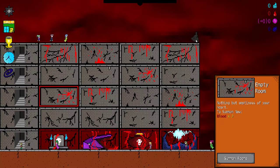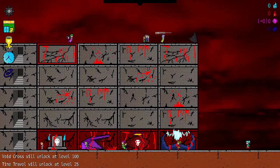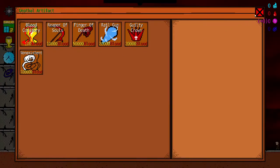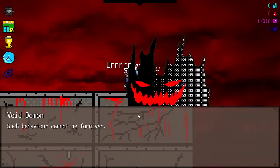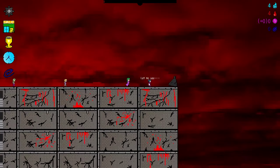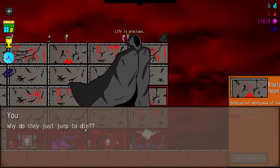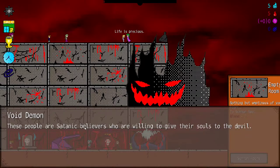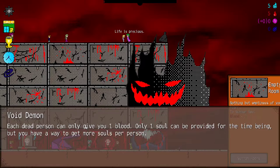How do I kill these people? Where are my demons? Why do they just jump to die? These people are satanic believers who are willing to give their souls to the devil. When they jump you automatically harvest their souls and gain one point of blood. Each dead person can only give you one blood — only one soul can be provided for the time being, but you have a way to get more souls per person.